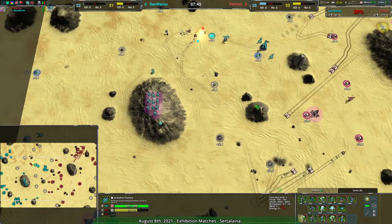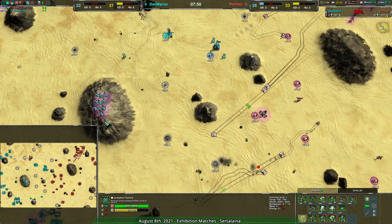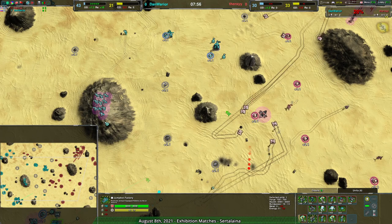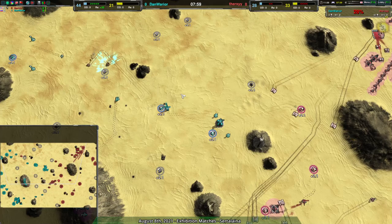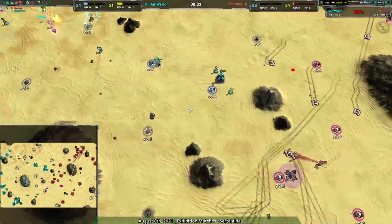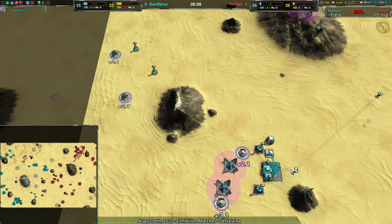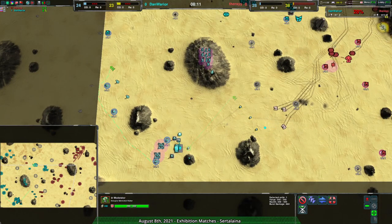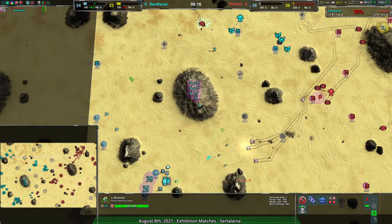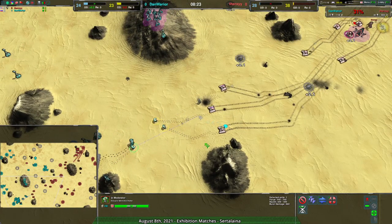Jacks wouldn't be a bad choice either — they cost the same as ogres and would be a really strong choice. A jack-moderator combination would work well because the jacks would get shield from the moderators so you wouldn't need as many of them. Dan Warrior is struggling — they have some reclaim coming in but don't have the energy for it. Building solar collectors all along here would have been the thing to do, to get overdrive and loads of energy so when reclaim comes up you can use it immediately.